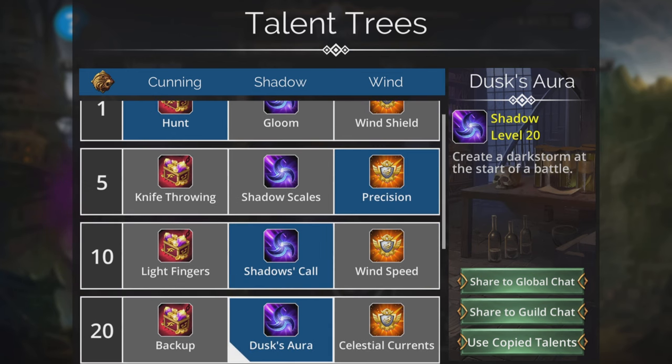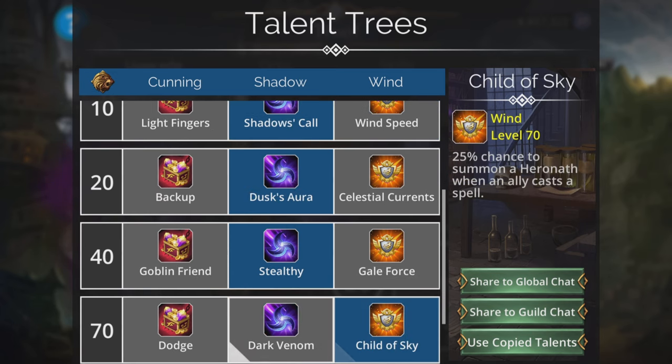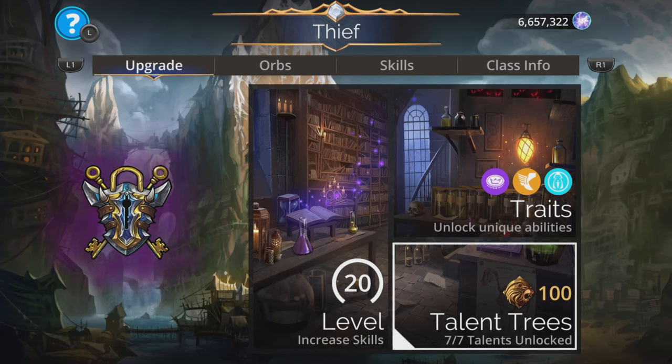The Thief class has a couple of useful traits for other game modes, like creating a dark storm at the start of battle. Stealthy is really good if you do this in PVP. There's also a chance of a summon if you need it, and a chance to assassinate an enemy when another enemy dies — though they tend to all die at once with this team, so that probably doesn't matter.